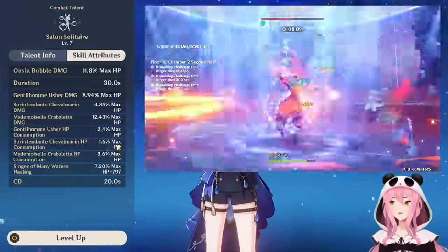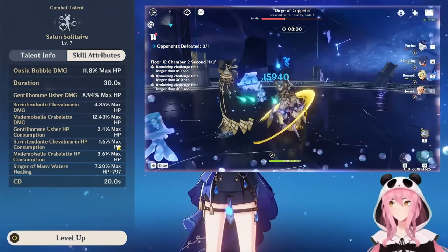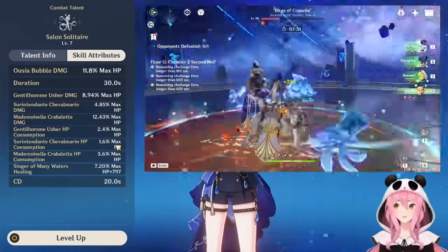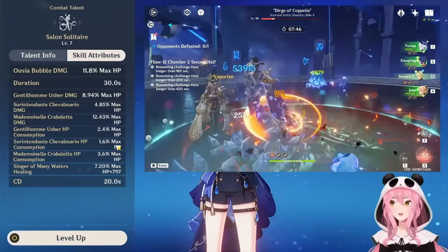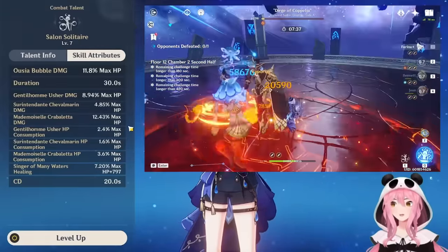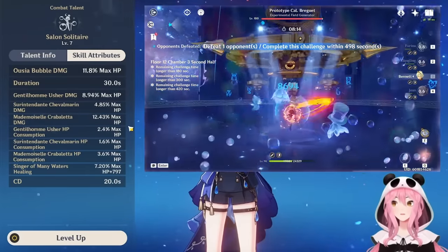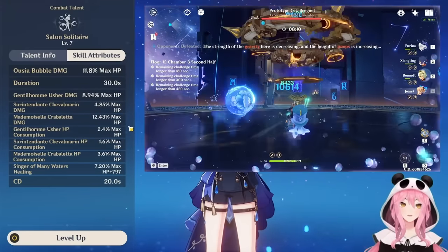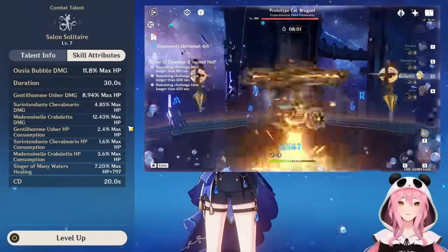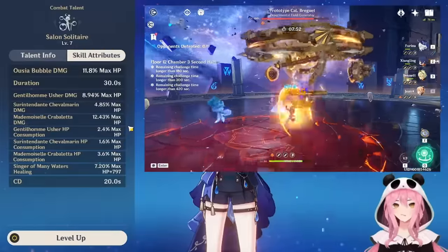Because the duration is longer than the cooldown, this skill is literally endless. Each of her water buddies has different scaling multipliers and deals different instances of damage — some hit much harder than others. Keep in mind the water buddies consume a significant amount of HP from each party member every attack, so your HP drains quickly. Shields like Zhongli's don't bypass this HP consumption — it goes straight for your HP bar.